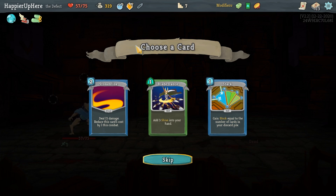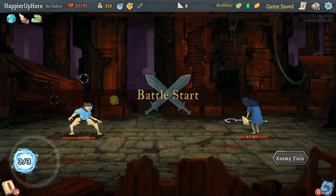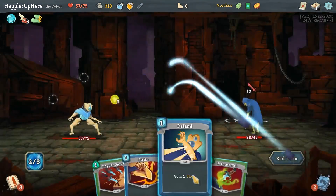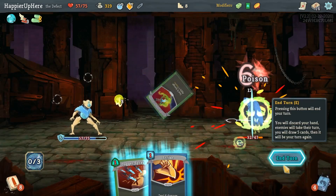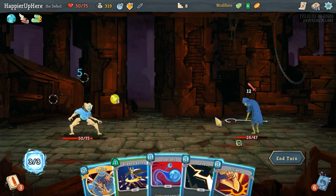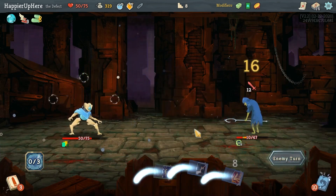I got Potion of Capacity, which probably isn't useful yet since I don't have enough orb generation. I'll take a Blade Dance. Against the Slaver, I'll do Dagger Throw, maybe defend a little, then Poison Stab. Twelve incoming — I could do Buffer, which basically gives me an extra turn.